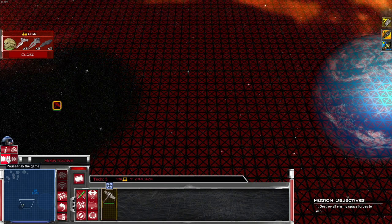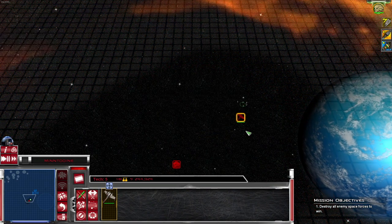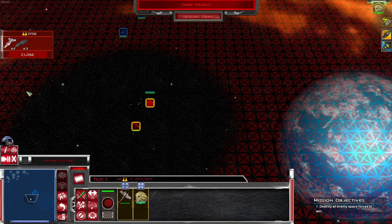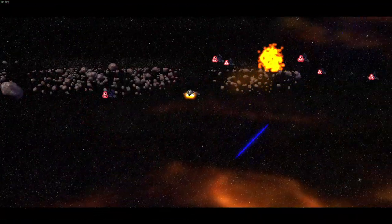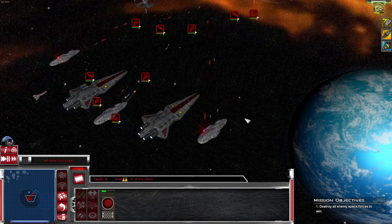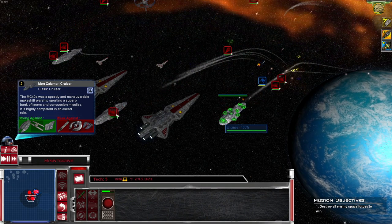Let's poke them real quick — give them a little poke. Put Kit Fisto in. Oh, you have a ship — you've got your own fighter. Let's bring in our Venators here. That was a bad idea — look at the Z-95s doing their thing. I think they're dying. Alright, let's bring in the Mon Cala fleet. We've got some Mon Cala cruisers — speedy and maneuverable, makeshift warships sporting a superb bank of lasers and concussion missiles. Highly competent escort cruisers.